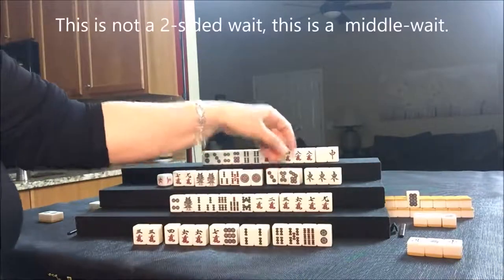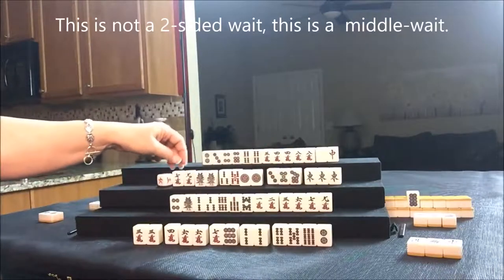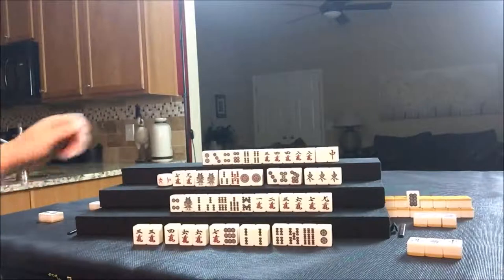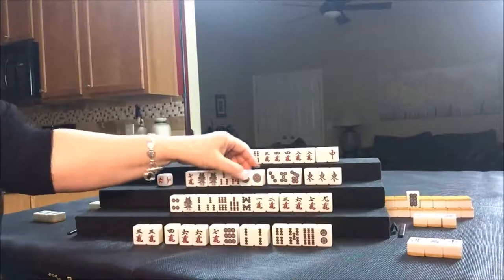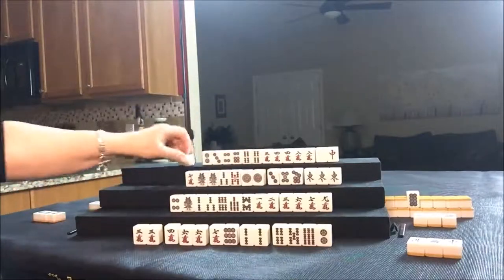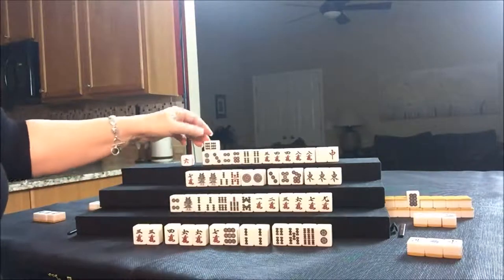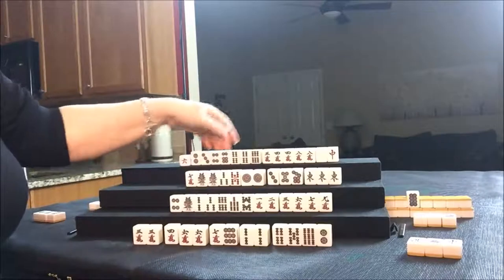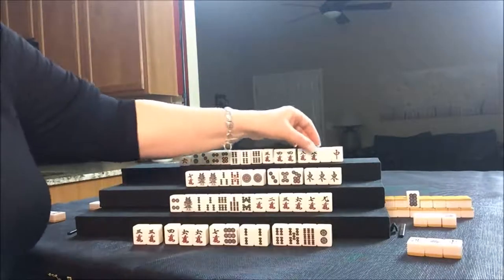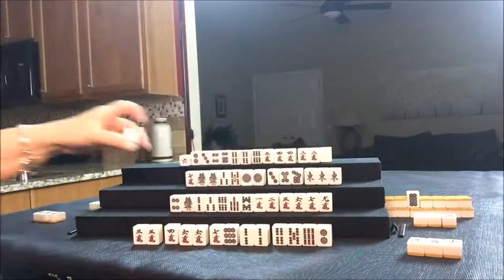Let's go ahead and get rid of the nine crack for West and draw for North. Nobody can take the nine crack. We got a six BAM — they're going for Pones, I think. Six BAM. Okay, so let's throw the red; it's already been thrown.